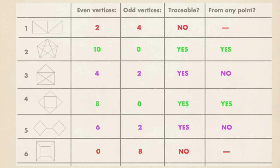Now we're going to look at the chart — the data we gathered from the networks — and see if we can develop a rule as to when a network can be traced, when it can't, and if it could be traced, can I start anywhere or do I have to find a certain starting point? I notice that the two that can be traced from any point both have no odd vertices, only evens. The two that could be traced only starting at certain points both had exactly two odd vertices. And the two that could not be traced at all had four and eight odd vertices respectively.